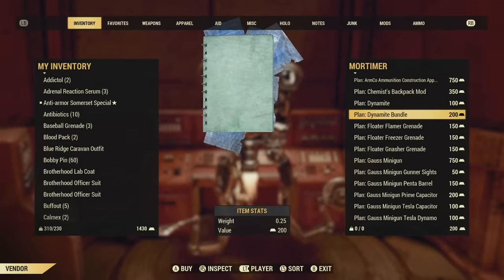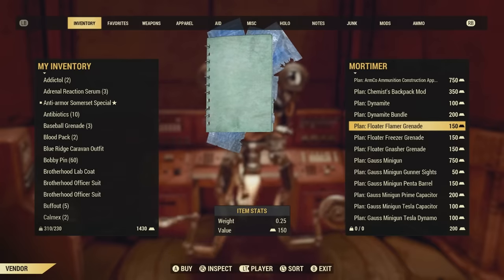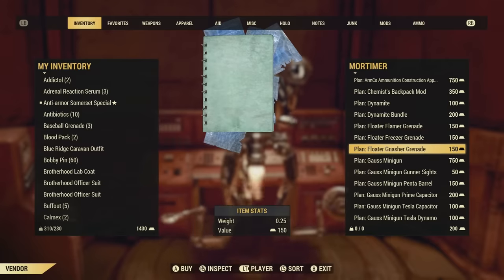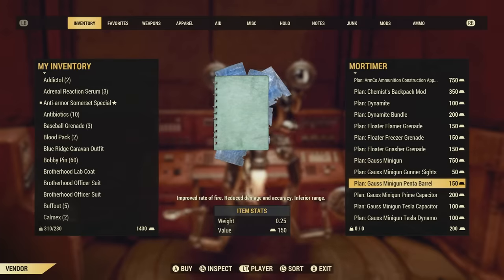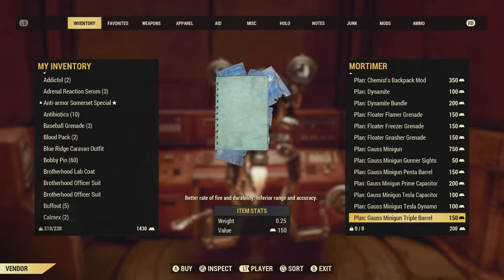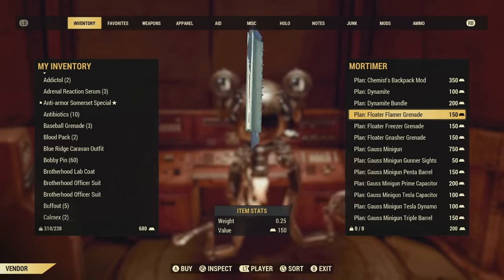We also have the special floater grenades, which I'll be getting into shortly, and the Gauss minigun along with its modifications. Unfortunately my buddies were not able to get the modifications for the Gauss minigun, however they were able to get the minigun itself. I'll be showing some clips of it just destroying enemies — you guys are definitely going to like this if you're a heavy build. But yeah, let's go ahead and start with the floater grenades.